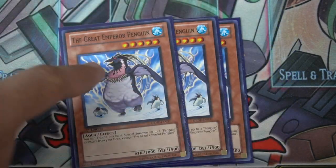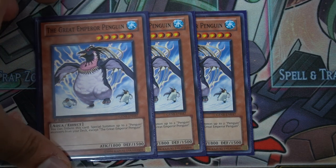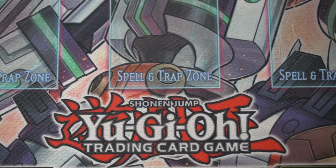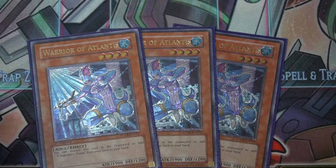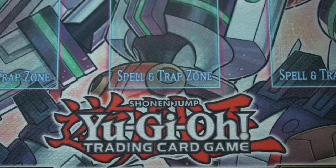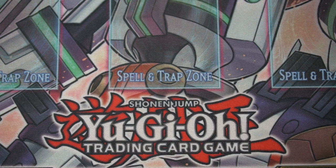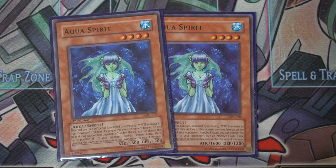With Legendary Ocean on the field you can just normal summon Great Emperor Penguin. There's things like Water Hazard to special summon something and tribute it — a few ways to get him out but getting him as soon as possible is the main thing. If you guys know any water support I should be looking into, let me know. Warrior of Atlantis is a gorgeous ultimate rare — you can discard it to search Legendary Ocean. He's level four, and discarding sets up for Aqua Spirit: discard him, search Legendary Ocean, special summon Aqua Spirit, tribute summon Great Emperor Penguin, then do all your combos.